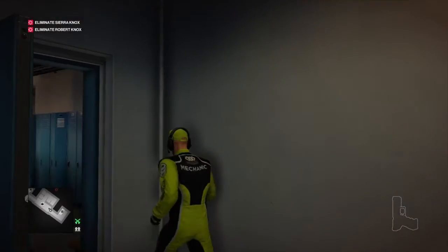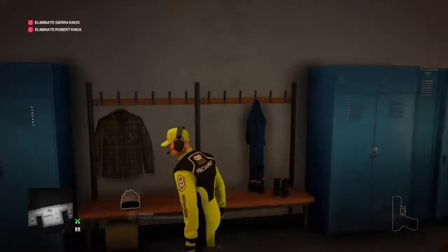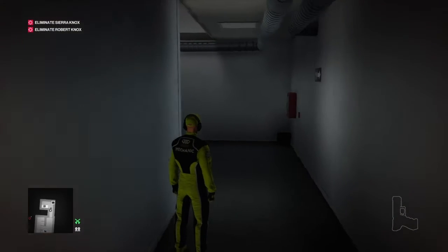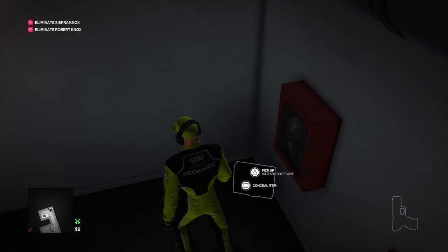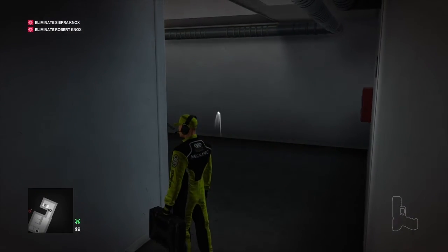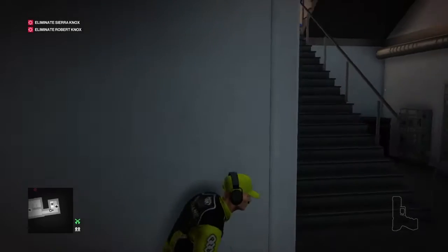So I've decided I'll take this guard out, and then I realise I need the briefcase to do it because it needs something to distract him with. Now we've got the briefcase, I'm going to throw it over there. No effect. Okay, right, we'll try again. Pick the briefcase up, plug ourselves back behind this wall, and throw it again. Anything? Nope, this guy must be deaf.